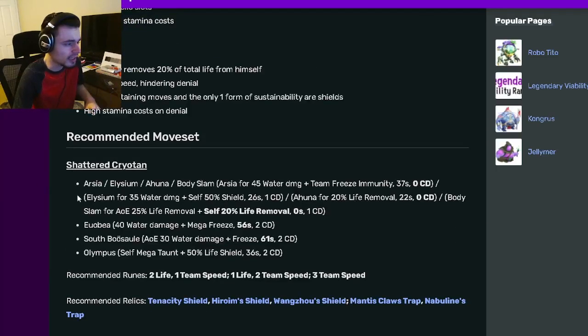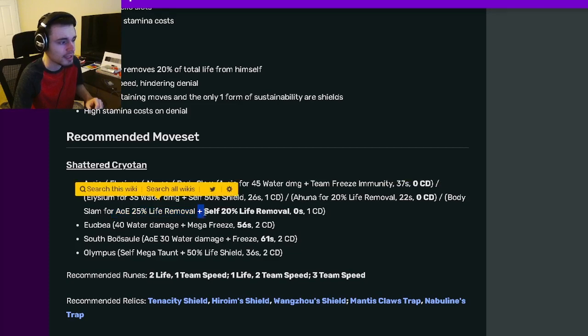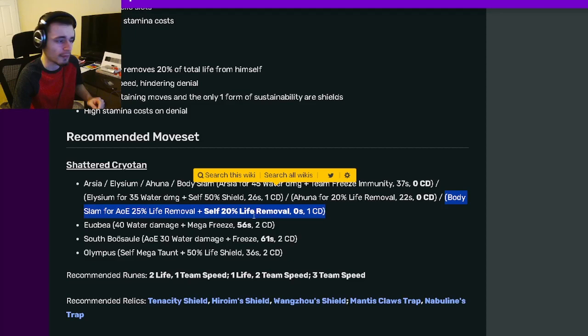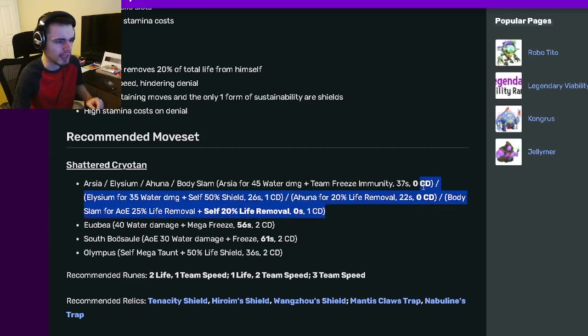Going down to his moveset, he has a lot of different moves to choose from. You can choose from these four: Team Freeze immunity with zero cooldown, a self 50% shield with one cooldown and some water damage, a 20% life removal with zero cooldown, or an AoE 25% and self 20% with zero stamina. I would definitely go with the Body Slam — that is a very amazing move, especially for countering Megatons. It will do 75% damage to Megatons, which is amazing.